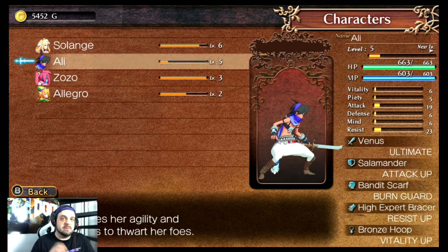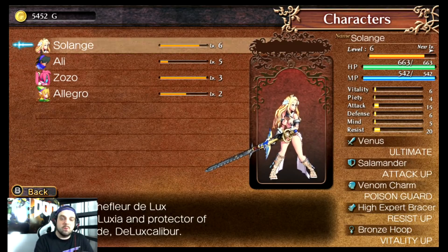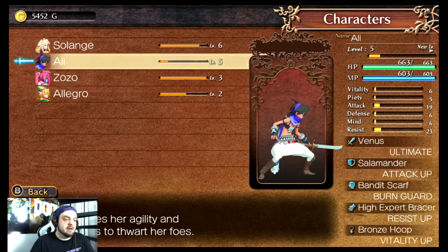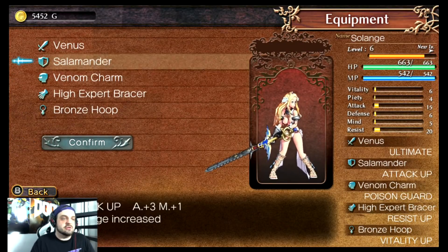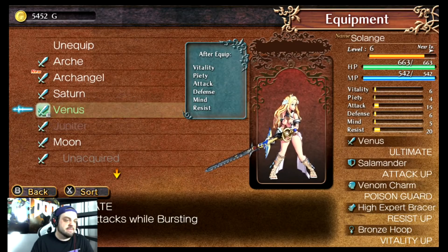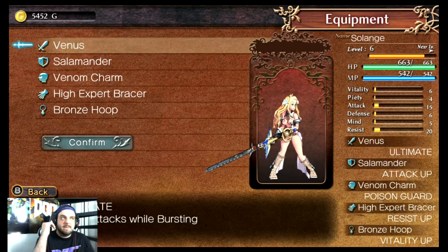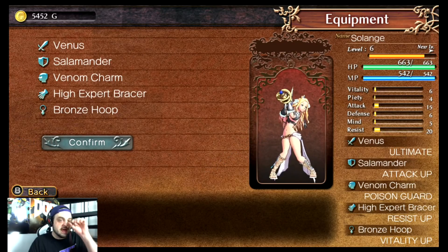Each character is pretty interesting because they all play differently. So far we have Solange, the main character — kind of slow but very powerful. Ali is quicker and nimble. Zozo is like a necromancer, and Allegro is like a healer. When you choose your character, you can select different items and characteristics — things like unblockable attacks when bursting, no knockbacks while bursting, or increased max MP. It's good to play around with these to see what's best for your character.